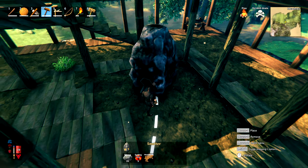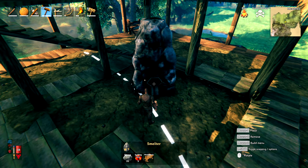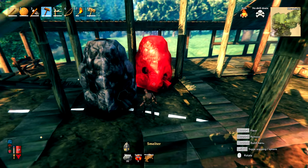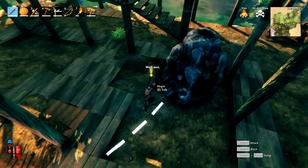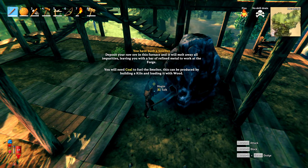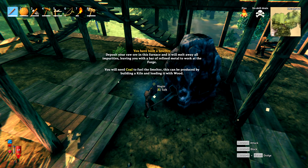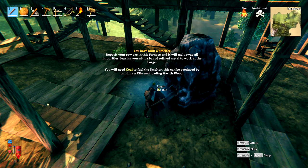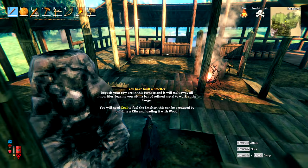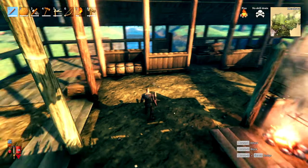There are multiple ways to set this whole thing up. Hugin then says: you deposit your raw ore into the furnace and it will melt away all the impurities, leaving you with a bar of refined metal to work at the forge. You will need coal to fuel the smelter. This can be produced by building a kiln and loading it with wood. Alright, so let's do both methods — I'm going to build the kiln as well.